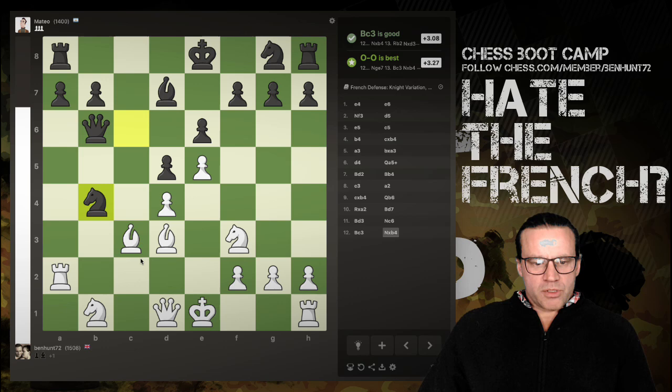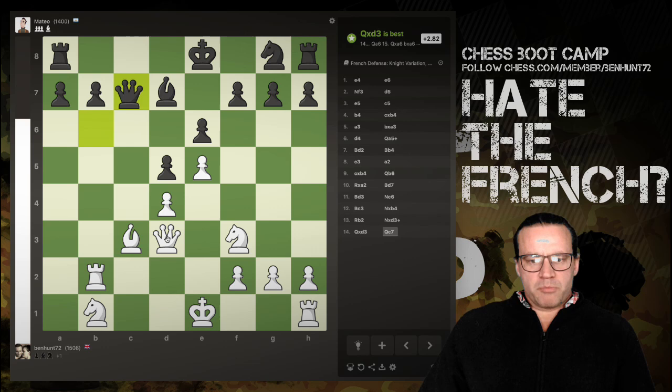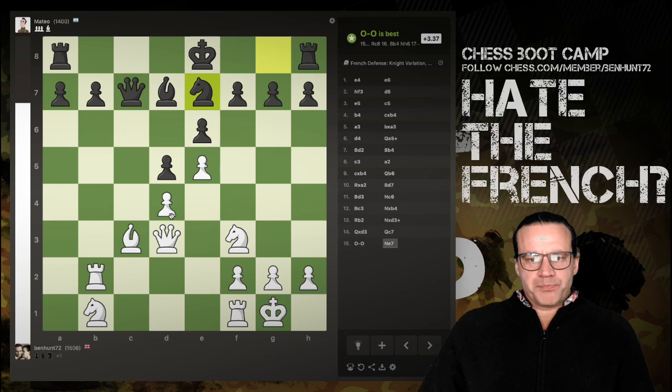If I play there, knight takes, queen takes — my rook is actually protected by the dark-square bishop. The engine wanted me to take the knight with the bishop, but queen takes b3 is best and we're still in a winning position. I think it's time to castle. We are over three points up and we're doing okay. Black's going to want to castle kingside for sure.